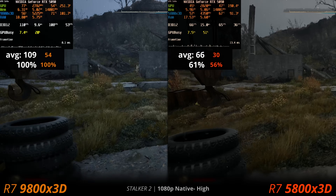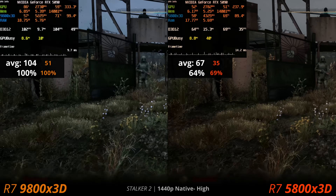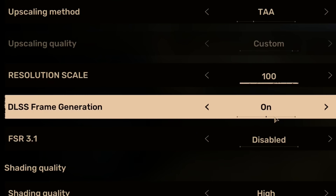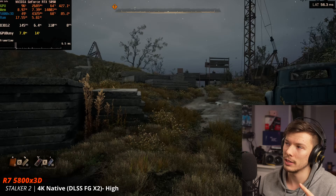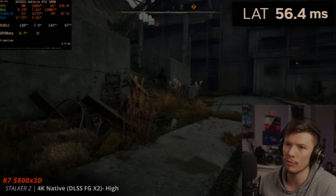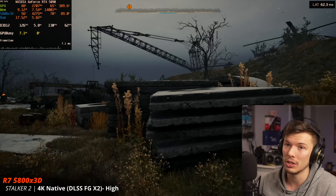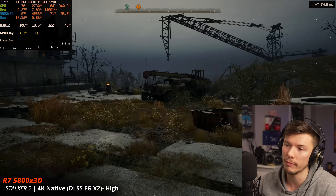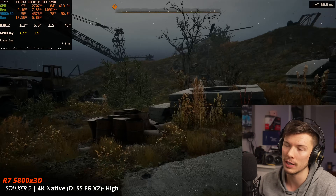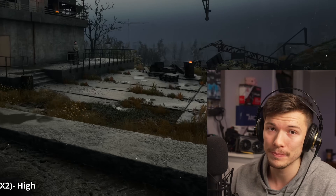Even on the 5800X3D you can turn on frame generation to bypass the CPU and generate more frames. For it to feel good, latency should be around 50 milliseconds, and we're barely hitting that. Our fps is very high — like 120 — but the game does not feel nearly as tight. You're not really using your GPU at that point, you're using frame generation.